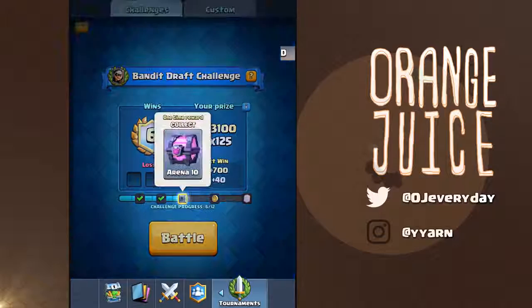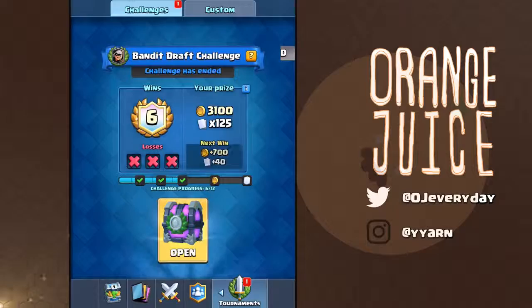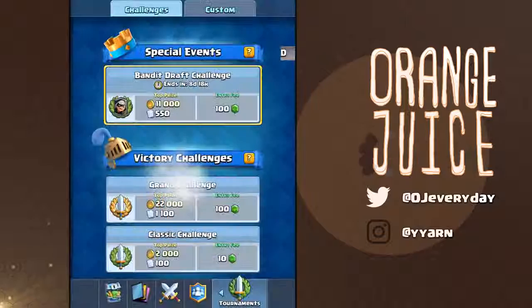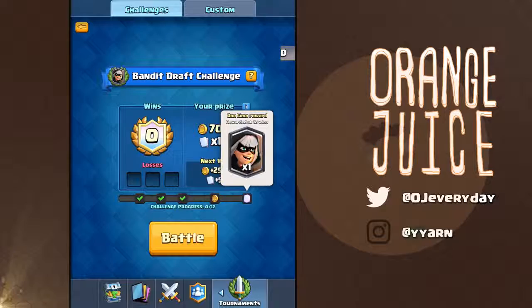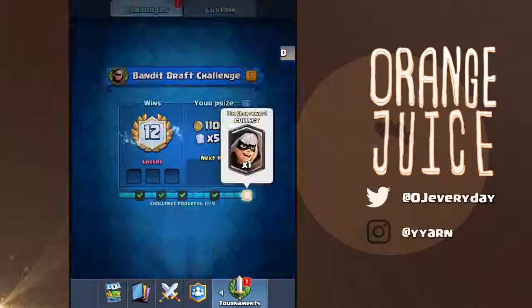Once you reach 6 wins, you automatically get to open a magical chest on the spot, then continue to play. If you lose 3 games after that and end with a 6-3 score, you can retry as many times as you want for 100 gems. Once you retry, you will not gain rewards you've already earned. However, you still have a chance at higher rewards you haven't reached yet. Once you reach 12 wins, you receive a bandit and the 12 win chest, which is half the amount of a regular grand challenge.